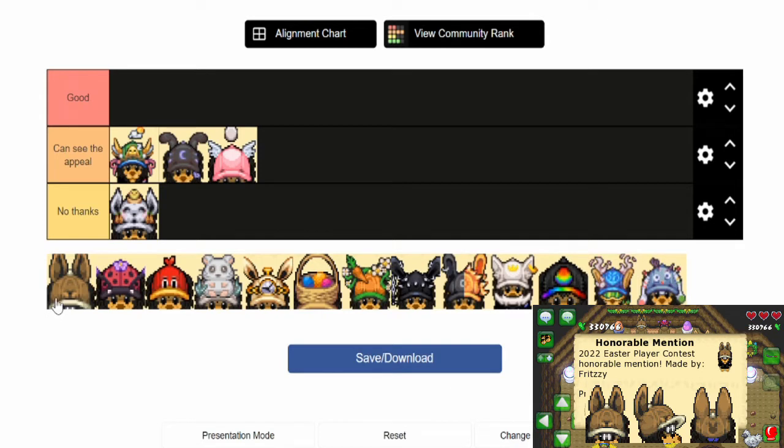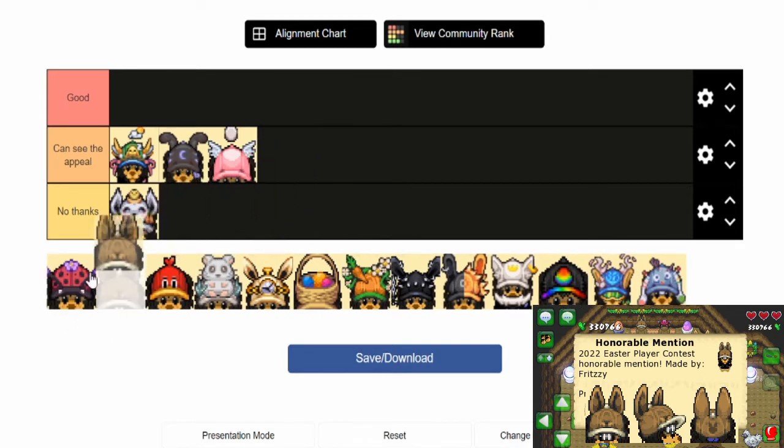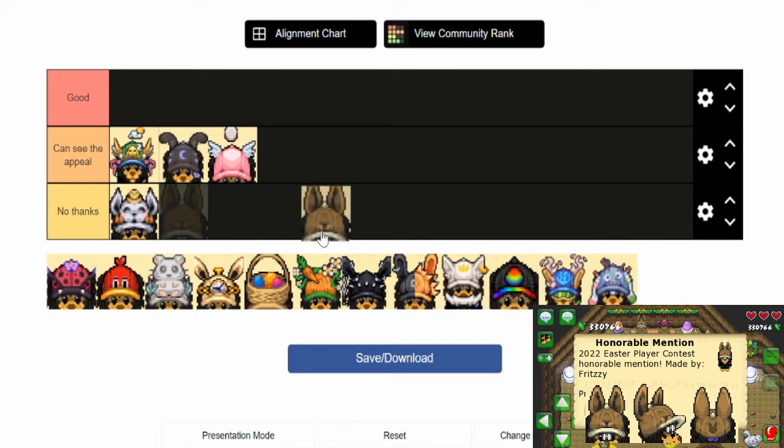The next hat — I like this hat. The shading is nice, but I don't see the appeal because the side view is a little weird. And the idea isn't that special, I think.